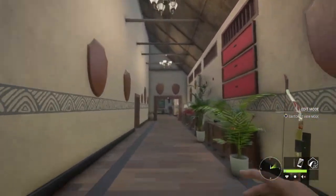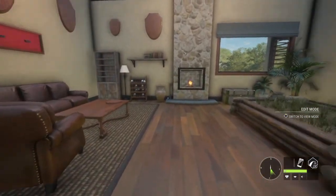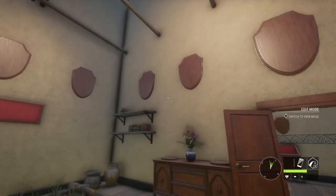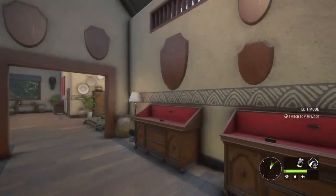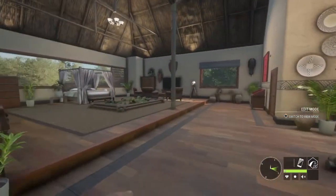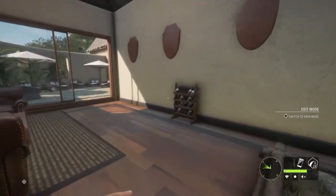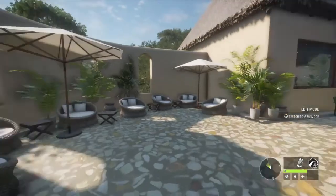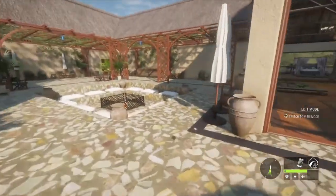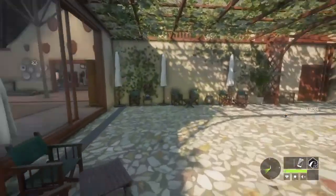Yeah, so this is the lodge and it is just crazy huge. It's going to be fun trying to fill this lodge. Got the bedroom with some wine in there. And you go out here and there's a nice sitting area with a fire pit. Very nice.